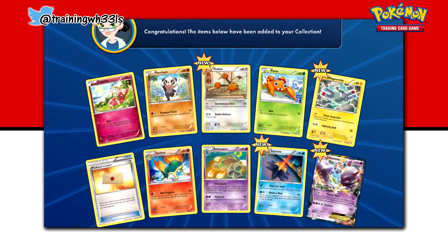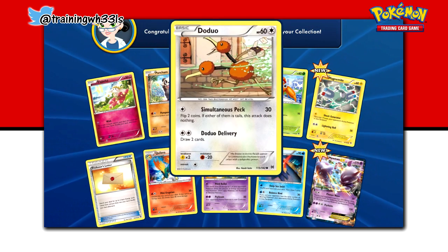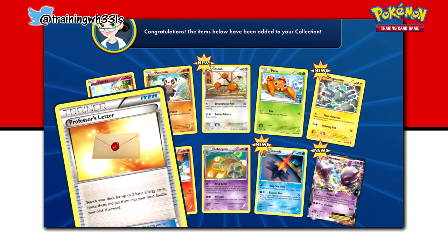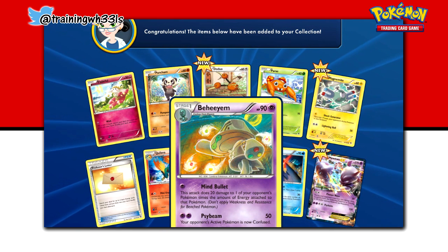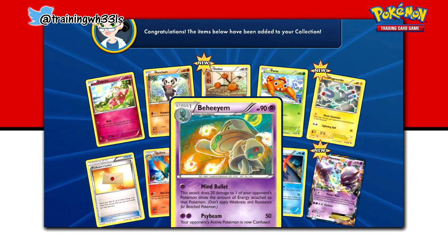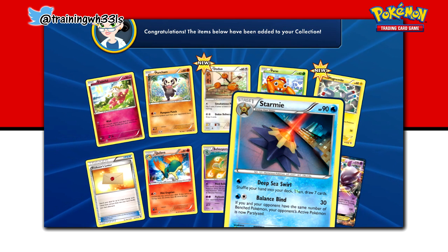But enough about Mewtwo. Let's look at some of the other nice Pokemon that I've pulled. We've got a Flabebe, a Panjam, a Doduo, a Paris, a Magnemite, Professor's Letter, Quilaba, Beheemine — I'm going to mispronounce this forever — and a Starmie.